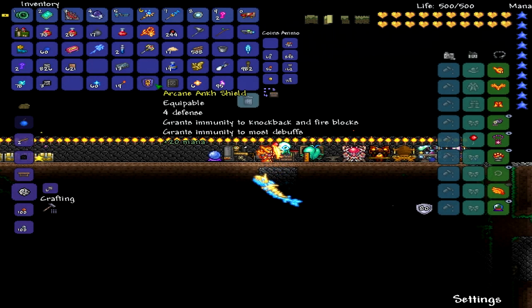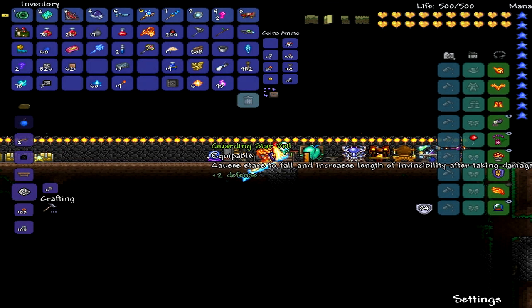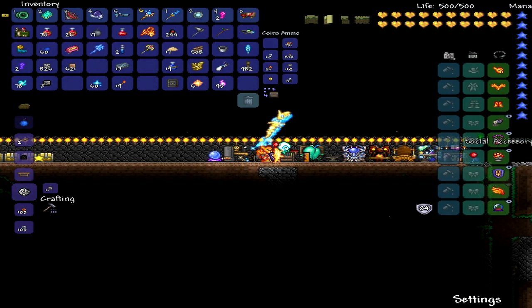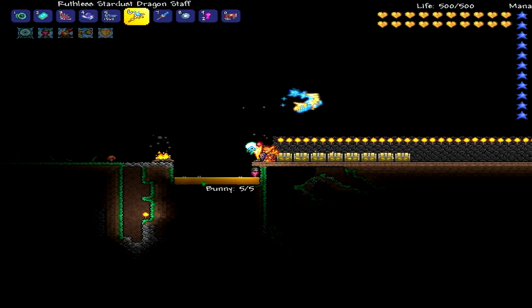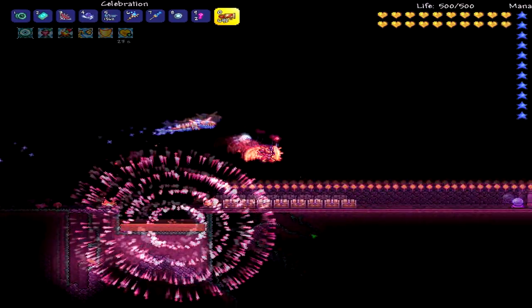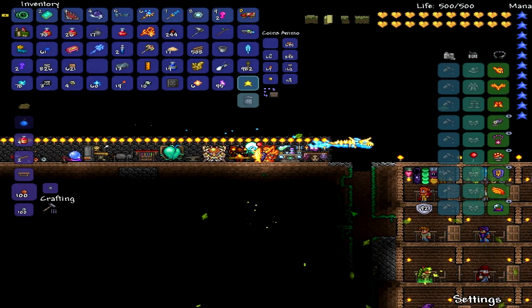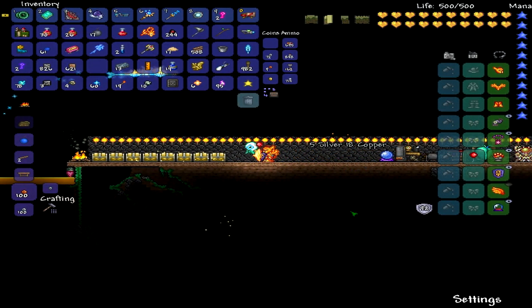The trifold map is dropped by light mummies and giant bats. Light mummies are found inside hallow-ized deserts. Clowns, I believe, are a solar eclipse thing. The bandage is a hard mode accessory with a 1% drop rate, dropped by werewolves and anglerfish, and I think rusty armored bones. Basically anything that inflicts bleeding pretty much drops it.